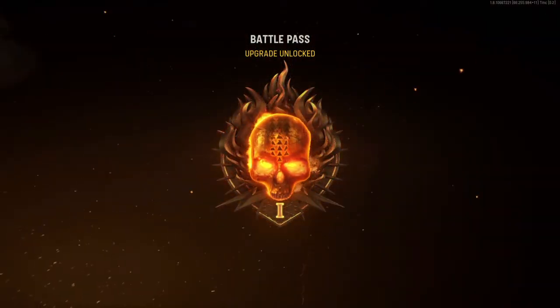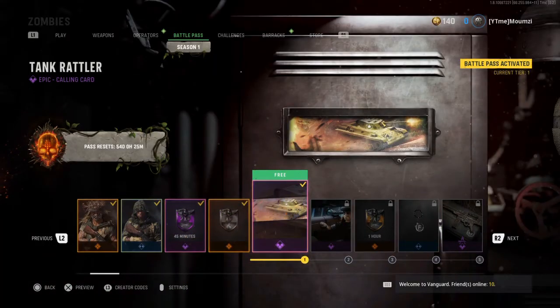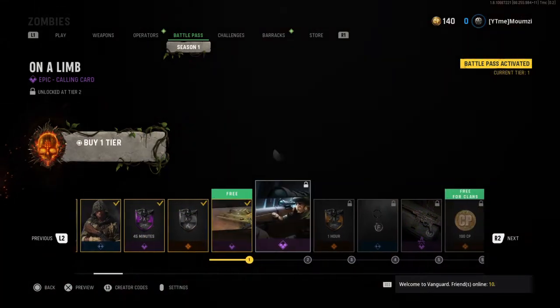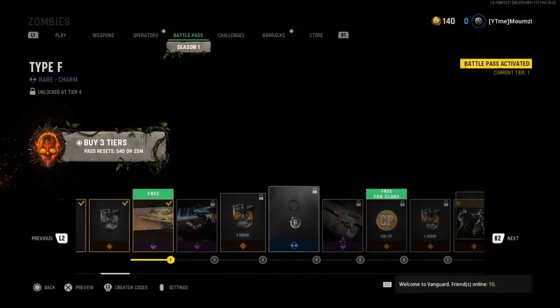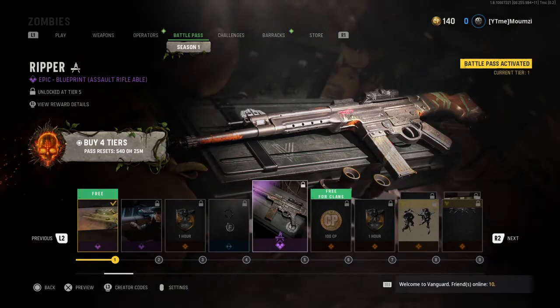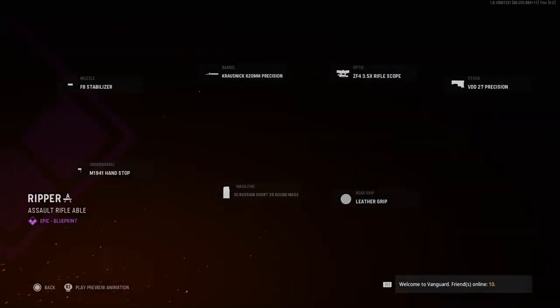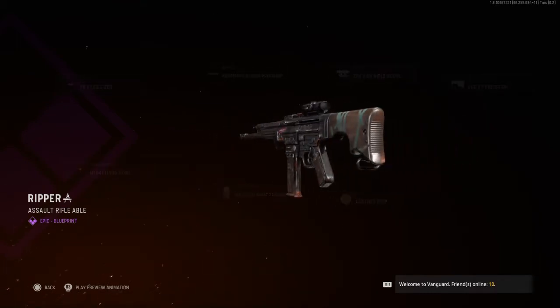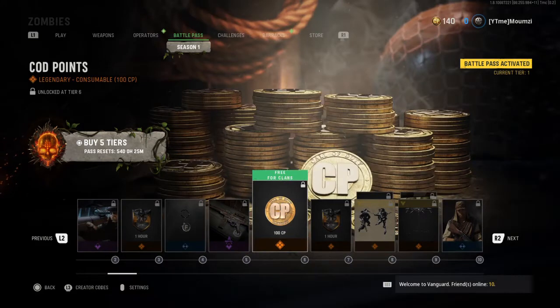Okay so the first one was this cutting card. I'm not gonna go over everything here. We have an assault rifle, the Ripper - pretty nice, pretty nice. We have two, three more weapons I think in this season.